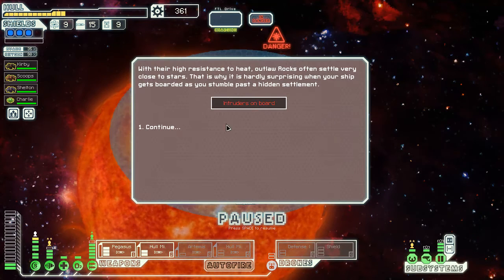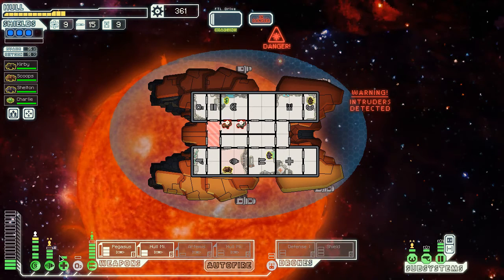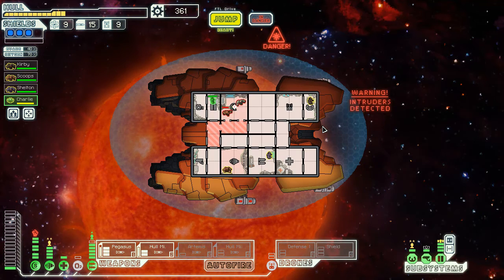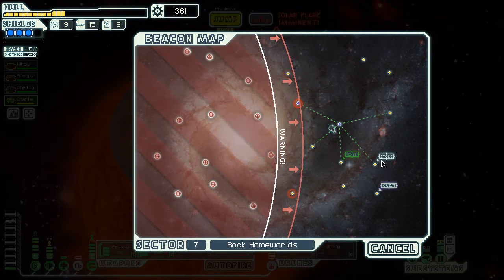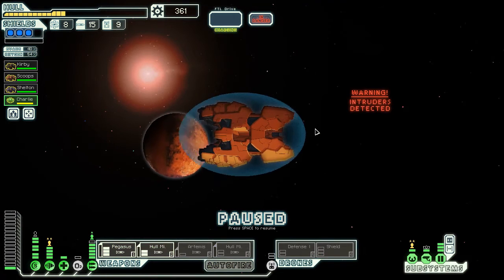Intruders on board - you know what'd be great is if I had level four doors right now. I can give myself level four doors and almost suffocate the rocks out. I like how the rock crew is just so fun. That shield room's dead. He's not gonna destroy the shields before he has to run away now with two crew on the door. They only do normal damage though. Another store - I gave up that store to get a store.